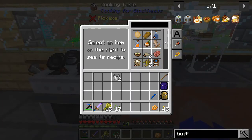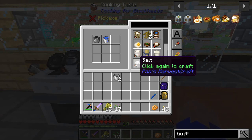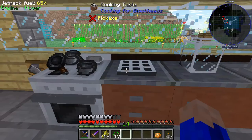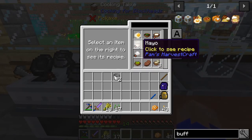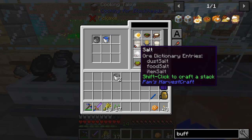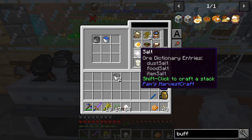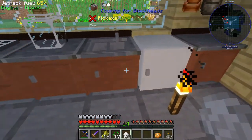So we're going here and let's start out by making some of the salt we need. Salt is actually free for us because we have an infinite water supply due to our sink and because we have the pan or pot needed to be able to make it. So if you just shift click on it you'll get a full stack in your inventory of it. That is pretty awesome.